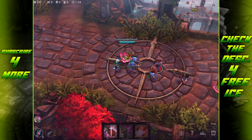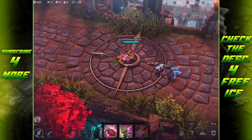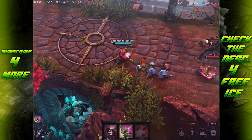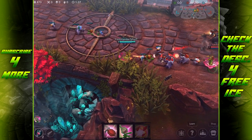Dropping that seed is so helpful, because it heals not only me, not only my minions, but it also heals all of the minions around them. And I believe it also gives them a little bit of armor — the little seeds give some armor as well.